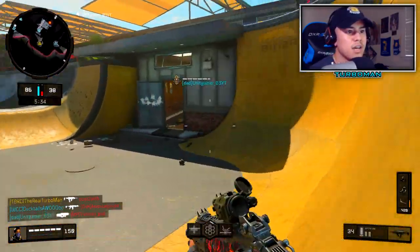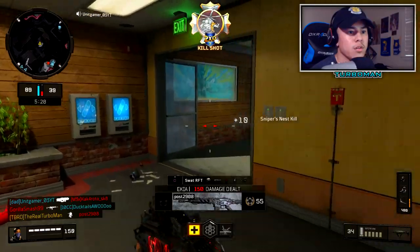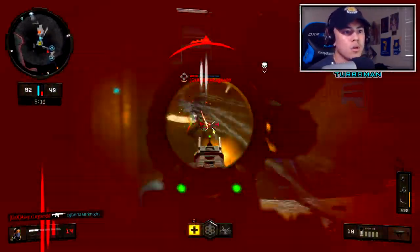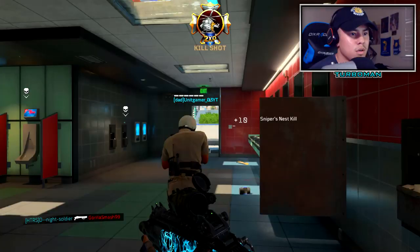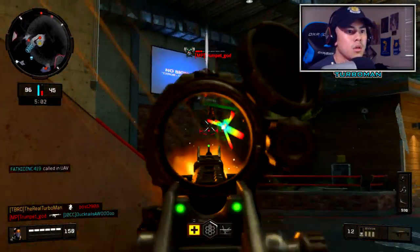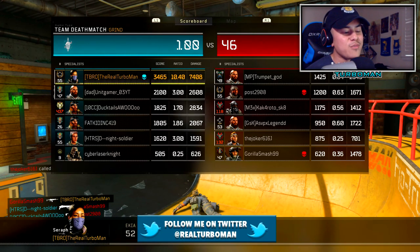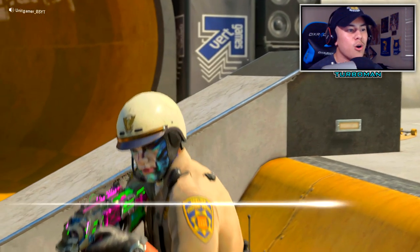I definitely challenged that guy, I forced it. Here we go. Right behind me. How did we lose that gunfight? He's using the ICR, okay. He probably got a double grip on it. I really want to end this game soon. All right, what did we get? 52 and 5. Absolutely just went off right now, holy moly. That's crazy.